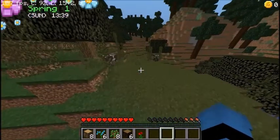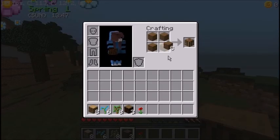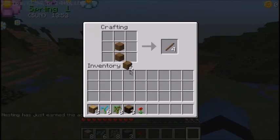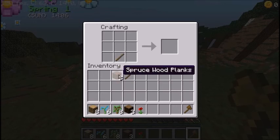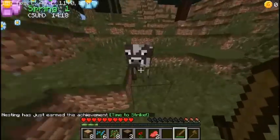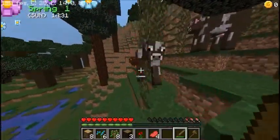We are on 1.10 right now. I got some wood, and I know to spawn the Harvest Goddess I need dandelions specifically, a flower pot, and a stick — that's how you summon her. It says so on the forum post; I'll put the link in the description below.